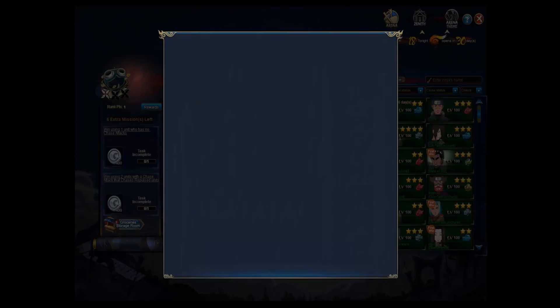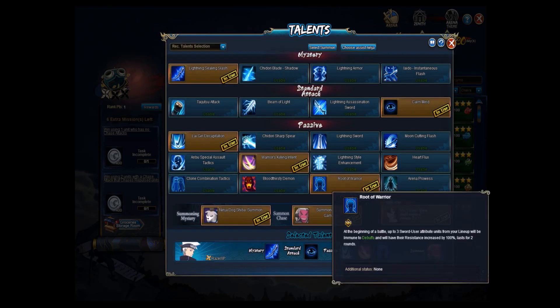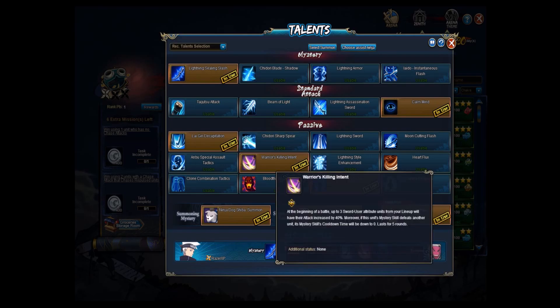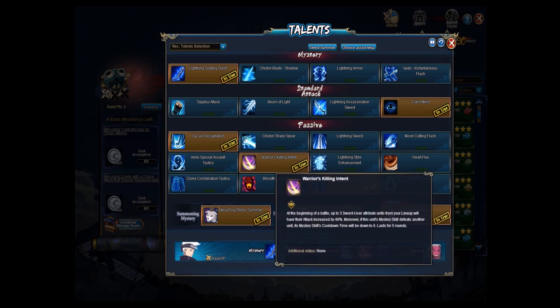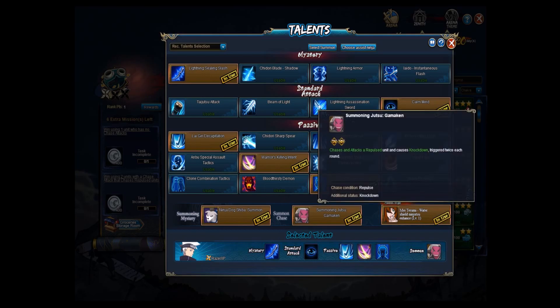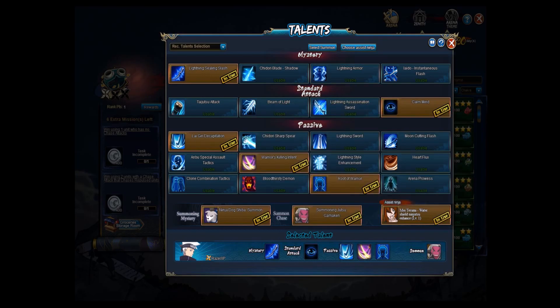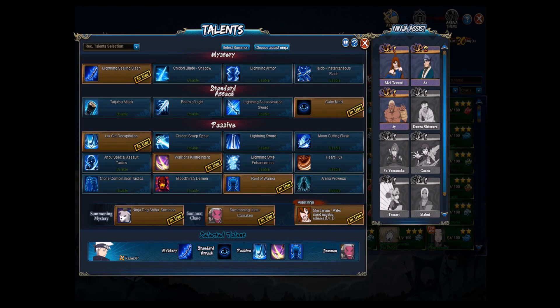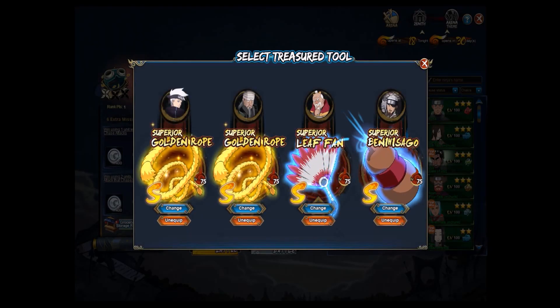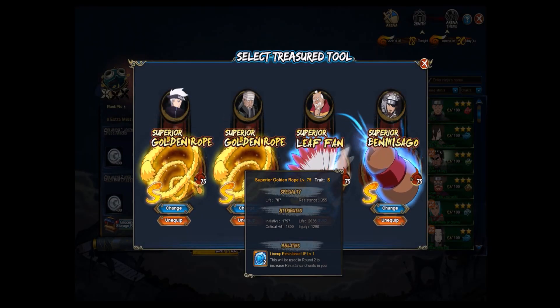And then of course the Lightning main with Brutal Warrior. Lightning Sun Slash, Calm Mind, Gear Decapitation, Warrior's Killing Intent — because this buffs Jampachi and Mifune. And then the Gambakin and the Ninja Dog as well. I also have the Rope that gives the most initiative to Mifune.